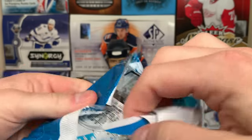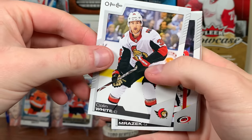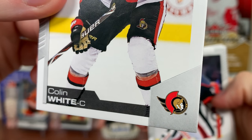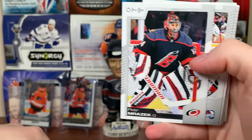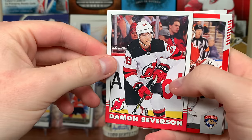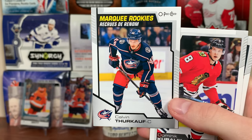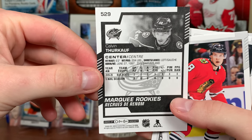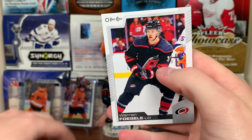Continuing on. Look at these packs — such a pain to open. There's Colin White. Wow, the NHL must have let Upper Deck know they were switching logos, because I'm pretty sure this came out before they officially switched. There's Pima Razek, Nazem Kadri, Zach Kassian, Damon Severson retro. Chris Driedger Red — and the first marquee rookie: Calvin Torkoff. He's already gone — playing in Switzerland. There's Dom Kubelik, Brock Nelson, and Moran Fogle.